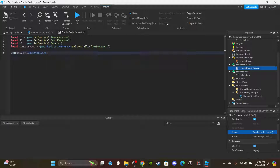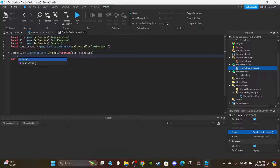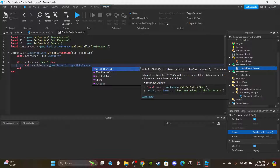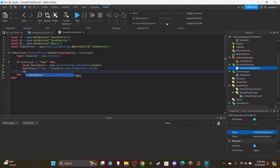Set up `combatEvent.OnServerEvent:Connect(function(player, eventType))`. Create a variable for the player's character: `local character = player.Character`. If `eventType == 'Hockey'`, clone the Hockey Spear from ServerStorage: `local hockeySpear = game.ServerStorage.HockeySpear:Clone()`. Set the CFrame: `hockeySpear.CFrame = character.HumanoidRootPart.CFrame`. Parent it to workspace.